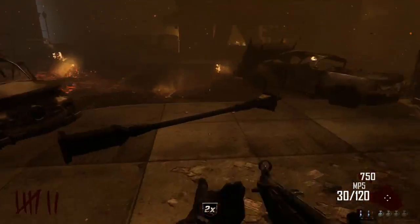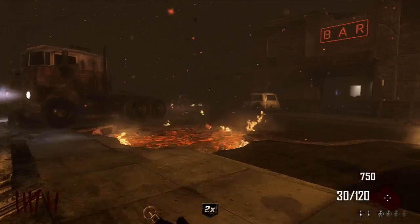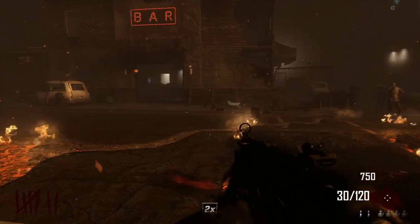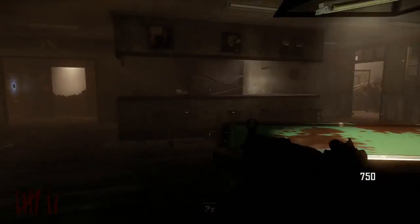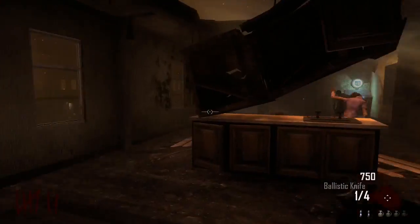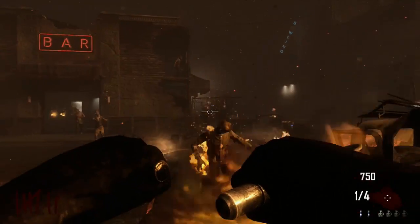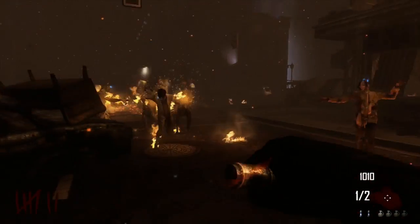I love this map - it's one of my favourites just because it's a basic survival map, you don't have to do anything special. On Die Rise you need to turn on the power, on Transit you need to turn on the power and do all this stuff, then there's Origins where you've got to turn on all the different generators. Here it's simple: get kills, open doors, get perks.